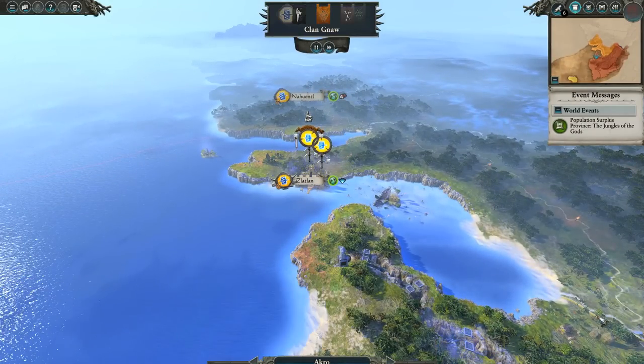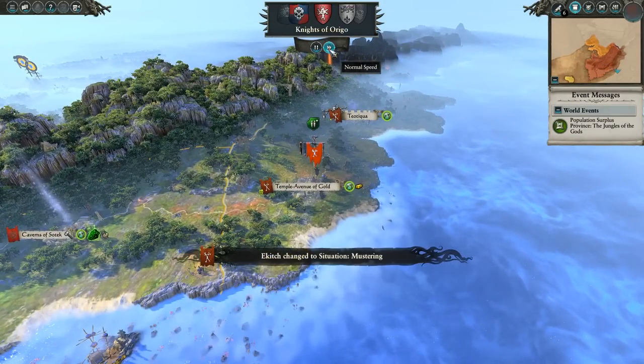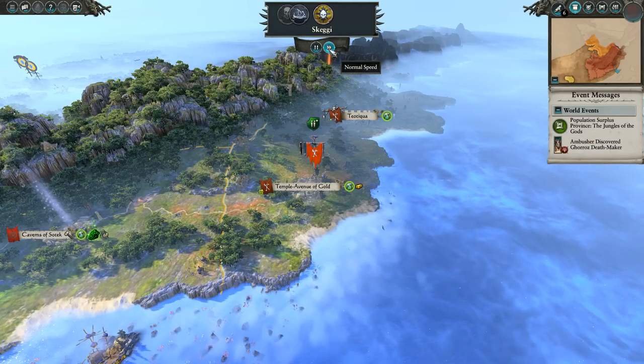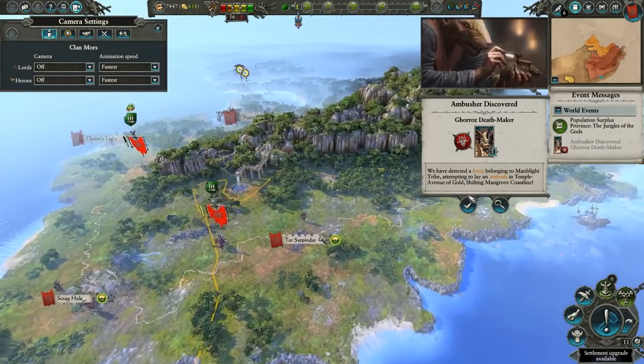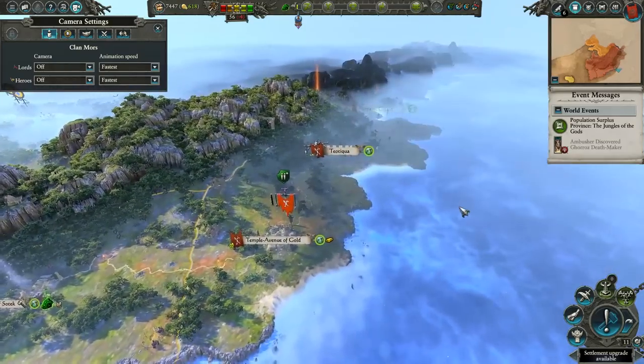I might keep a few of them, but Dawn's Light is a little bit too pretty for us. There's Clan Mordkin — I'm hoping eventually they'll join me via Confederation. If not, I'll quickly destroy them. I won't have any issue doing that. A new ambusher discovered: Garo's Deathmaker, over in my neighbor's land. I'm not worried about it then.